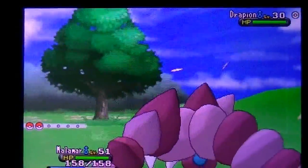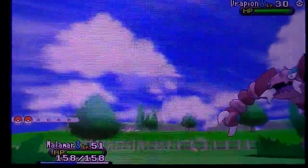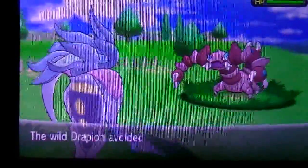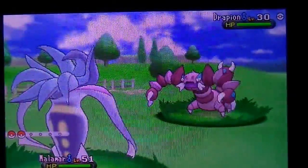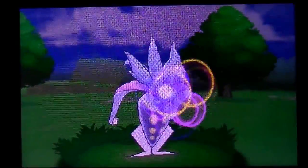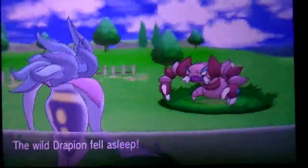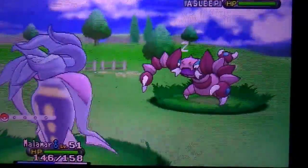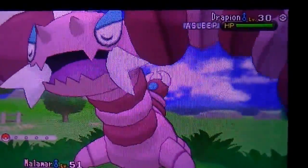How's it going YouTube, it's RJ here and I'm bringing you another shiny from a Friend Safari. My camera's acting up a little bit, being blurry and zooming in and out, however right now it's stable. Let's use hypnosis on this shiny Drapion — and of course hypnosis misses. This is a really cool Pokémon. Let's go and capture it in a Heal Ball; those always work for me.